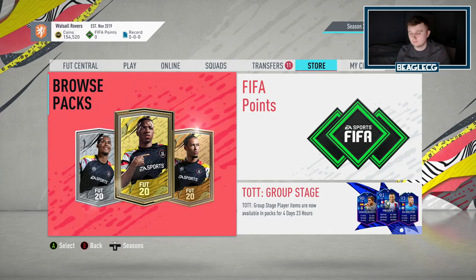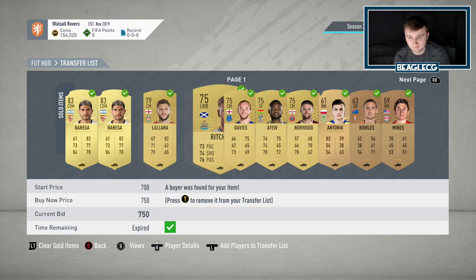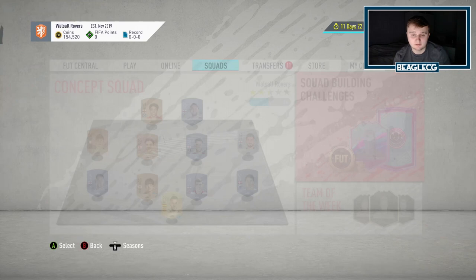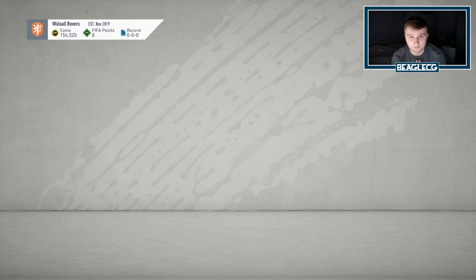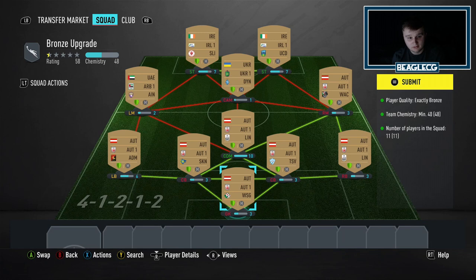So to summarise exactly how beneficial the bronze pack method is: of course cards will be selling for instant profit from the bronze pack method itself. As you can see, a few of the cards selling here — it's only been about five minutes, so you can't really complain. Squad Fitness there selling for 900. But there's also the bronze upgrades that you need to do. Using the bronzes that you deem unsellable from the bronze packs, you then submit them into this SBC. Don't use any of the leagues from the League SBC — I haven't used any of the Turkish League here. I've used the Austrian, the Ukrainian, the UAE and the Irish League. So essentially you're giving up 11 of the bronzes that aren't going to sell and you are submitting them for two silver untradeable cards.